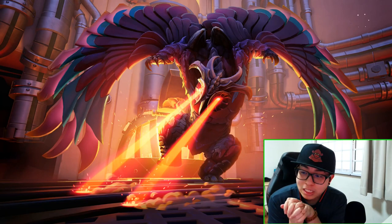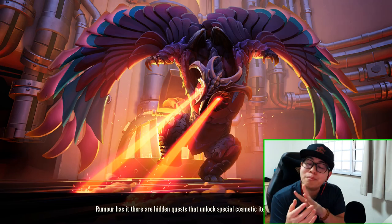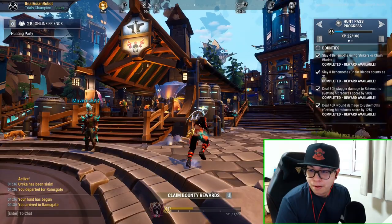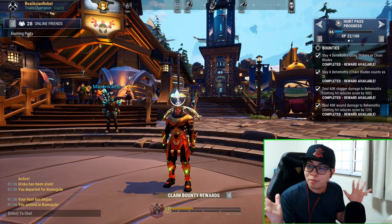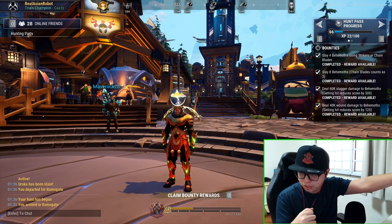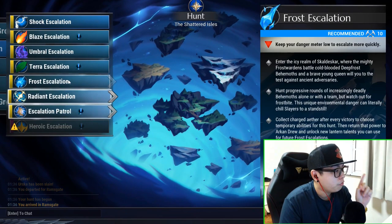In summary: number one, get yourself an Asian Robot build. Number two, watch my video on the Frost Escalation talent tree. Number three, attempt it at a higher level if you're not confident or don't have escalation buffs — you don't have to feel constrained. This is how to solo Frost Escalation with the easy build, Asian Robot style. You should be level 16 if you don't have the same skills — or level 18, the recommended level for Frost Escalation 10 to 50. Go be at the recommended level if you cannot solo at my level, but if you have an Asian Robot build, life is easy.